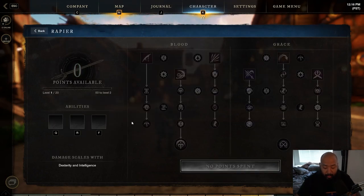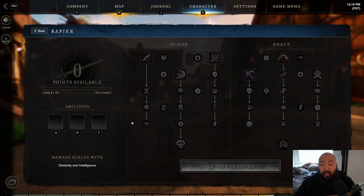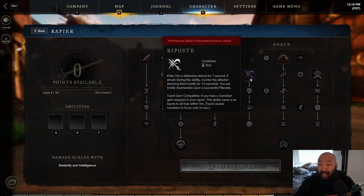Now let's get into the Rapier. I want to say up front that this is a very high skill cap weapon — probably one of the funnest weapons in the game and definitely a crowd favorite. It's one of those weapons though that everybody thinks is a good idea until they figure out everything they have to learn to use it. But the few people who do learn it find great rewards. I've seen some people absolutely clap with this weapon just from practicing the Riposte and the timing, because timing is everything.